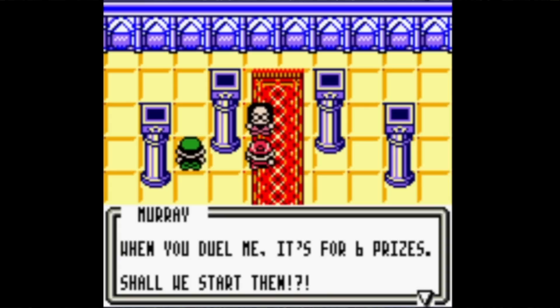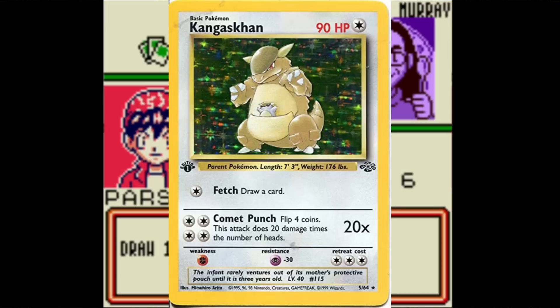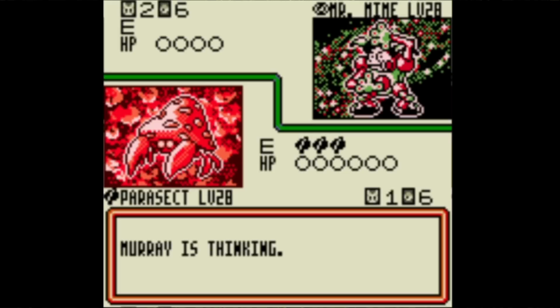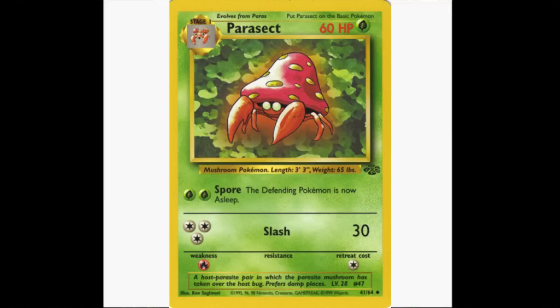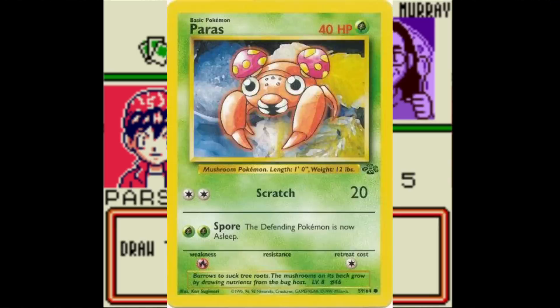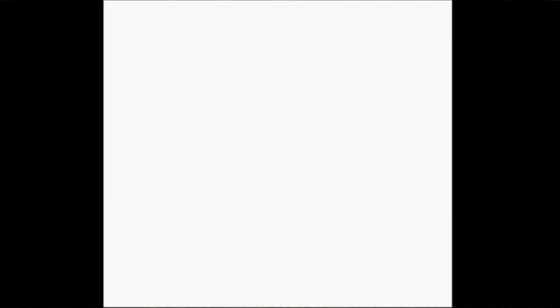Time for the Psychic Master Murray. Attempt 1 is rough — he starts with a Kangaskhan using Fetch to draw extra cards every turn. Murray uses Scoop Up to bring his damaged Kangaskhan back to his hand so I don't get a prize for it, then brings out the mighty demon lord himself, Mr. Mime. Mr. Mime has the ability Invisible Wall, which means he can only be hit by attacks of 20 or less — this renders my Parasect useless against him. I would need to keep a Paras around just for this reason. And Mr. Mime has Meditate, which keeps getting more powerful the more damage counters I have. I basically stall a few times with Spore but get no Paras. I'm out.